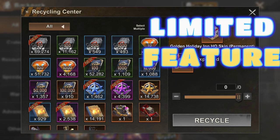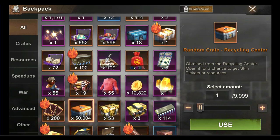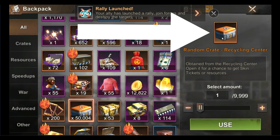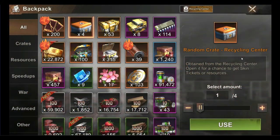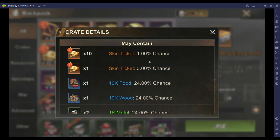Outside of this period, there is a limited feature available in the Recycling Center. However, selected materials when recycled will reward you with the random crate — Recycling Center — which you can get up to a maximum of 2000 crates daily. The trick to get your free HQ skin, free frame skin, or free March skin is within this random crate. Within each of these crates, there is a 1% chance to get 10 skin tickets, and a 3% chance to get 1 skin ticket.